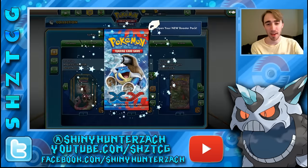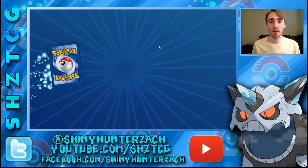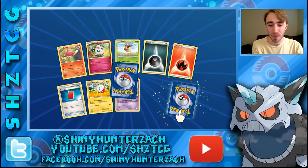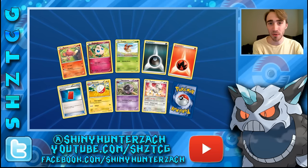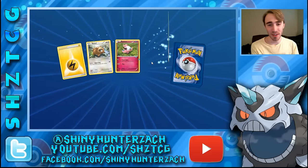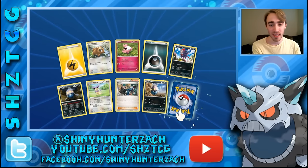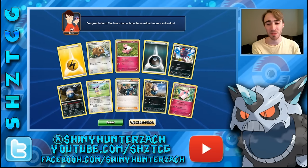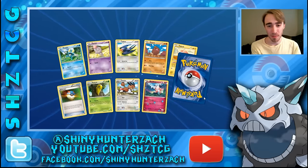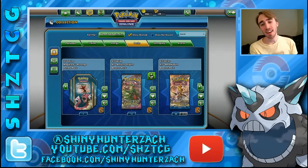Let's go to XY base set now. We only have three packs of that — it is the oldest set still currently in standard format. We have a dark and a fire energy, our rare reverse is a Florges which is normally a holo, and our actual rare is a Wigglytuff. The next pack has a dark and a lightning energy, and our rare is another Wigglytuff — I think there are two Wigglytuff in this set. Our last rare is a Venusaur, so XY base set was a complete dud.